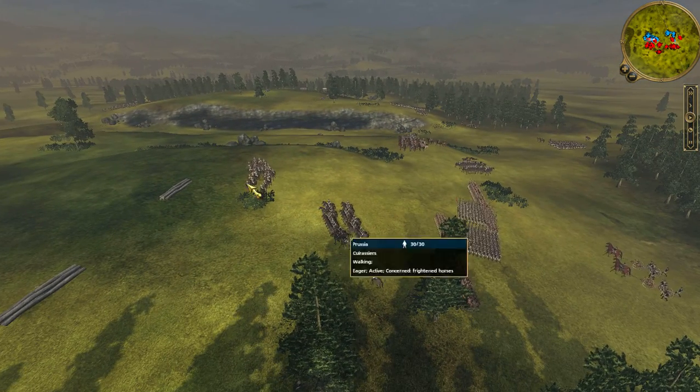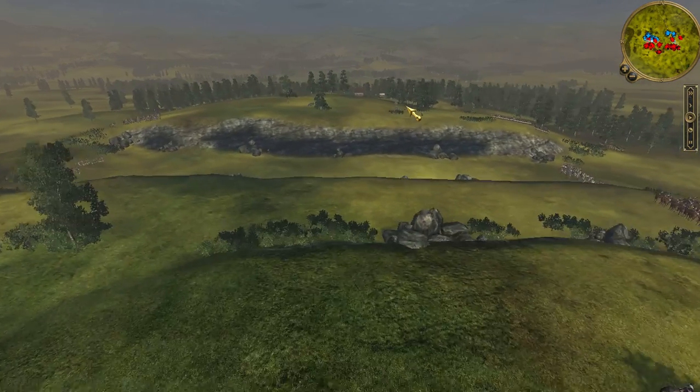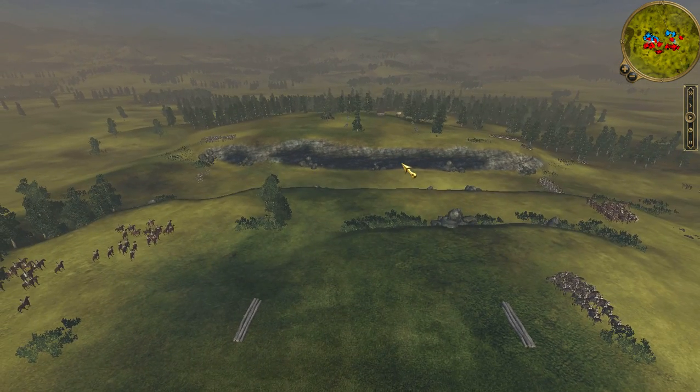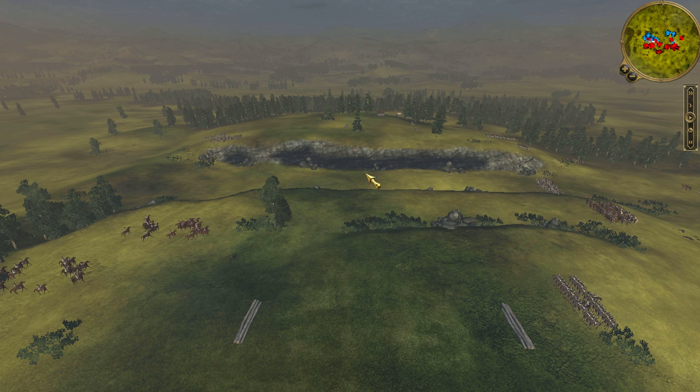I'm reforming my cavalry — 3 units of Cuirassiers. I decided to take all my cavalry out of the right flank because that flank was just meant to hold while my left flank built up the strength to really attack, and the left flank did quite a wonderful job as we'll see further ahead in the video.